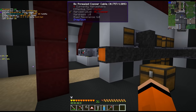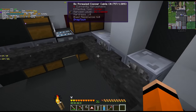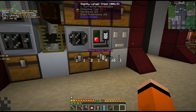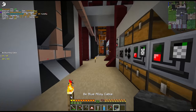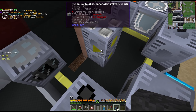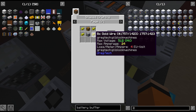For this setup, similar to the MV, we're going to place a battery buffer and then have some HV cable to supply power to all the machines. There are multiple cables we could use at HV, but we're going to go with the blue alloy — this is one loss per block so it's not perfect, but the superconductors I don't think we can craft yet. These are not placed in the most optimal position — and we're going to need the battery buffer, which is — oh, this is gold wire.